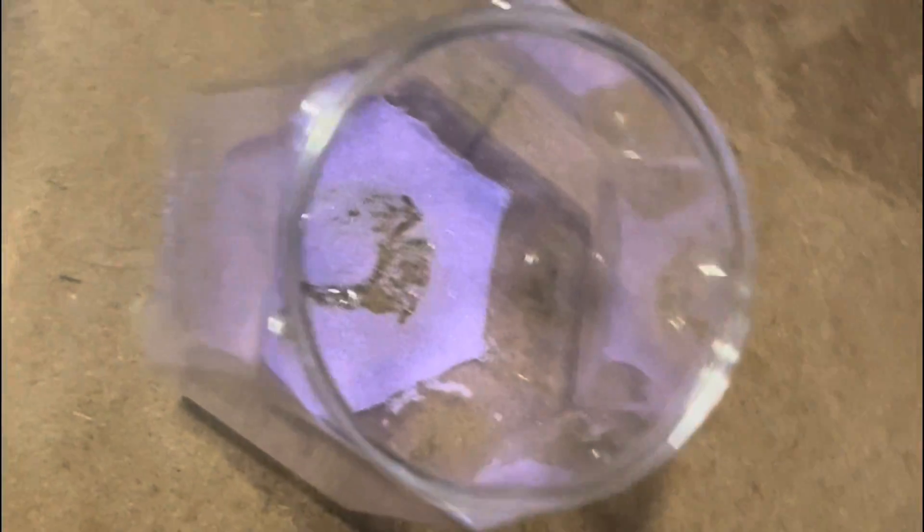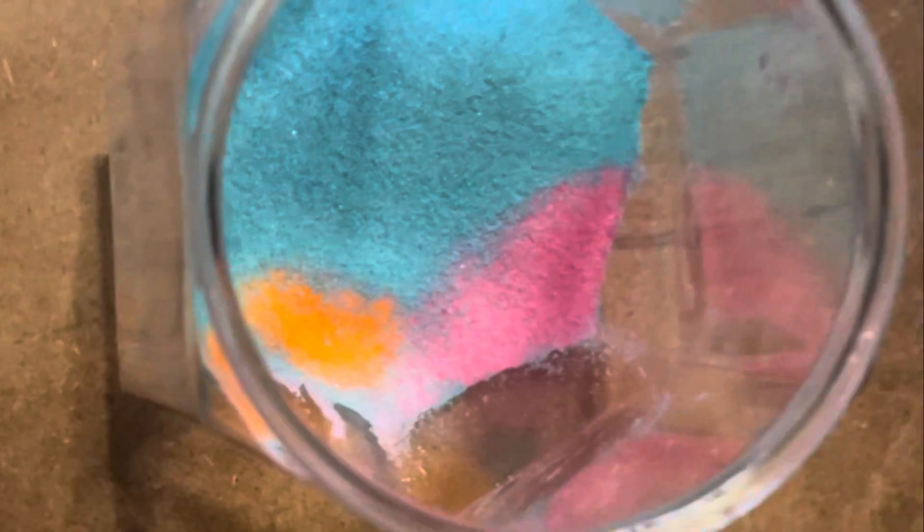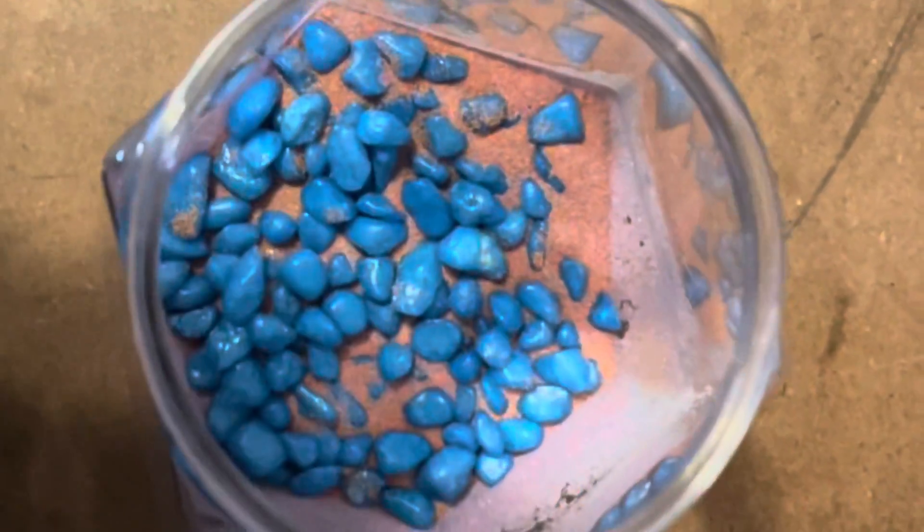Let's fill the jar now. Looks like Cheeto dust. Now that we've got all the sand in here, let's mix it up. Oh hey, it kind of looks like real sand now. Now we need to put in this gravel. I think that's how it's supposed to be. Well, that was easy! We didn't even need to read any of the instructions!